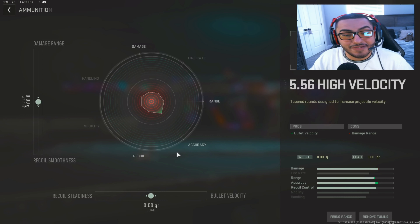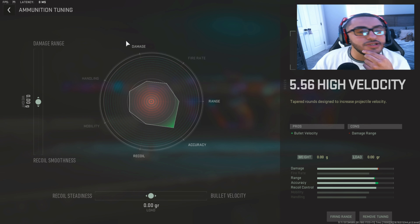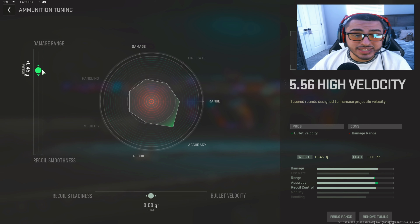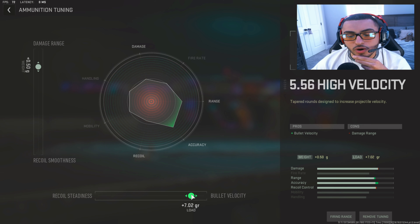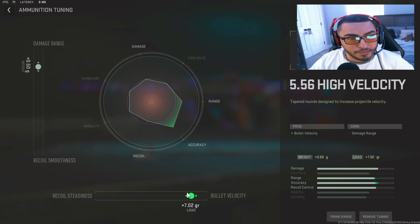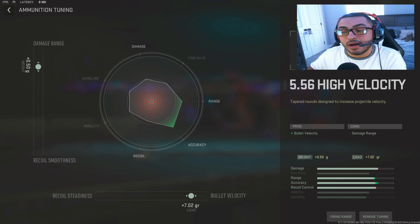My favorite attachment — the high-velocity rounds. I love these because the possibilities are endless, and it's night and day with this attachment. What I like to do is normally max it out, but while using this weapon in the video I found that putting damage range to 0.50 and bullet velocity to 7.0 — a generous 7.0 — I didn't really lose much compared to maxing it out. When you max it out you get a lot of red in the graph, and I actually found more pros with this setting instead.